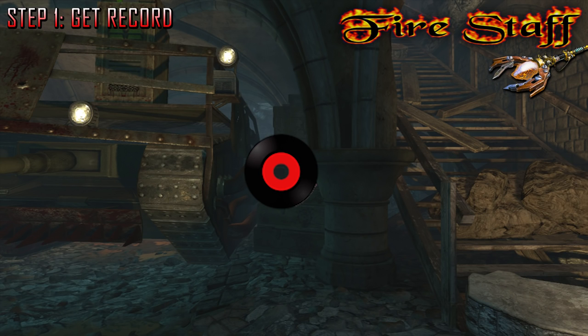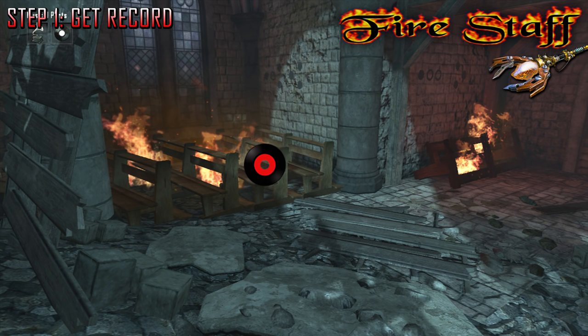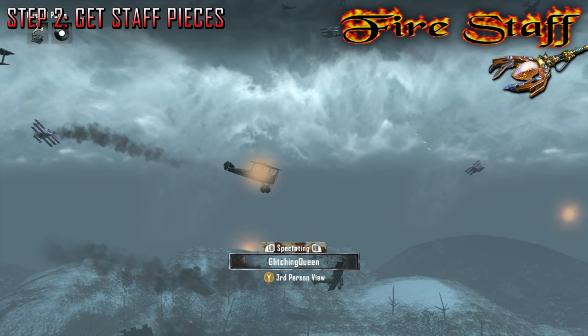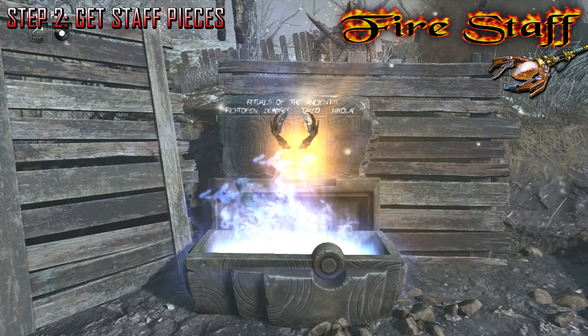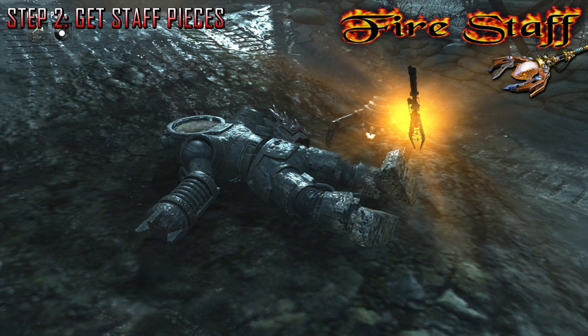For the fire staff, you need to obtain the record. It's going to be at the church by the tank and the stairs — it's going to be upstairs on these benches — and the third location is going to be by generator six. The next step is to obtain the three staff pieces. One of them can be obtained by shooting down the plane that's flying above; it's going to be glowing red and you can't do this until round three. It's going to land between the footprints below excavation. The next staff piece is obtained by turning on generator six out by the church — it'll come out of the chest. The last piece is obtained by killing the panzer; once he dies he's going to drop it and you can pick it up.